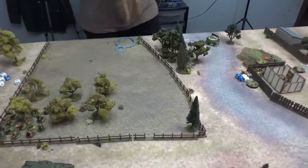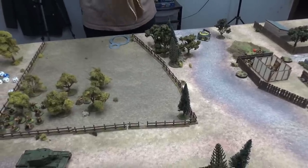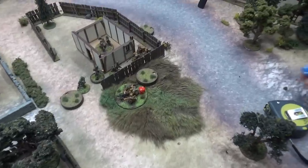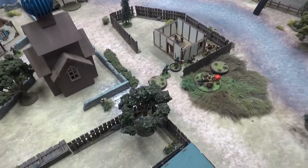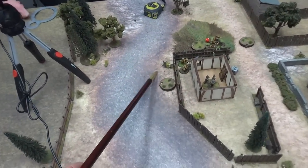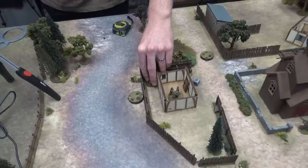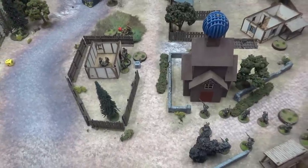Soviet mortar fires at the SS needing a six — gets it! It's a plus-two template, needing three to wound — gets three hits — they're destroyed. Ryan's mortar kills off that squad. Now Andre can't claim that far objective. The Hetzer might have something to say though. A Soviet die — the machine gun tries to pass an order but foobars — rolls double six — and ends up way back behind the board. Sadly, the machine gun that could have been claiming an objective has foobared and is out of position.